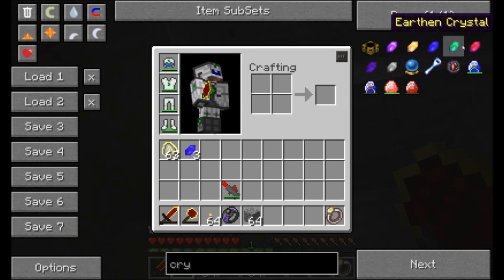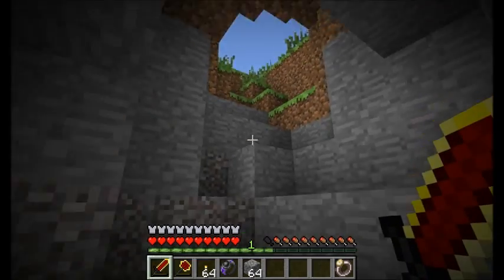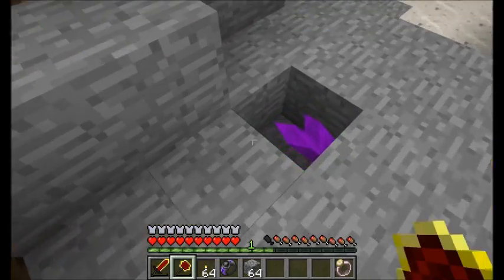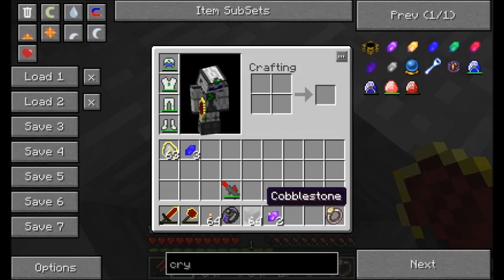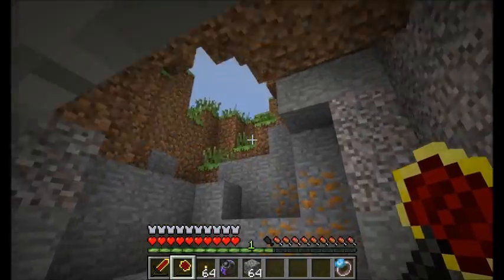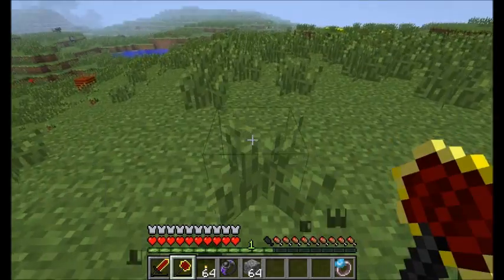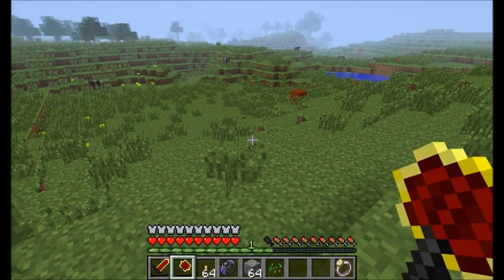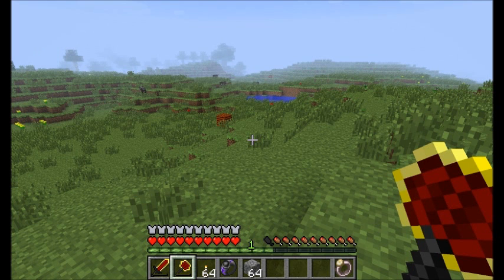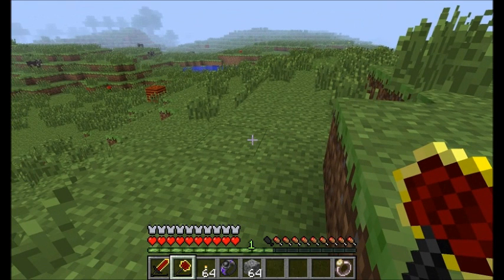There's aqueous, earthen, which is earth, fiery, and then tainted. All around the world you can find these different crystals. Here's a Vis crystal and we can knock this off and harvest it. These crystals will also, if you don't break them, replenish the Vis in an area. You can think of the Vis in the area as a finite resource that if you collect it using some of the machines will eventually run out. But Vis from other chunks nearby will slowly seep in. So leaving the crystals unharvested will help replenish the Vis, or you can harvest them - it's a balancing act.